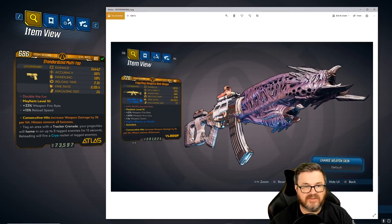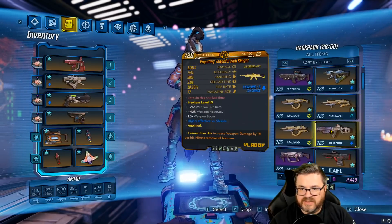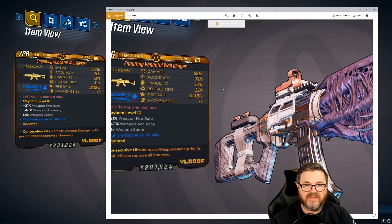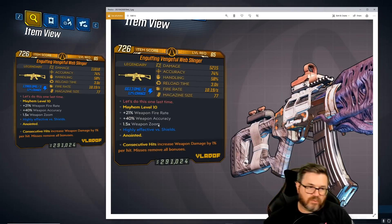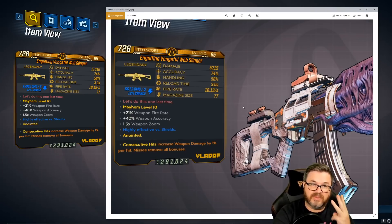The Web Slinger is another one that initially did not get its buff, but they caught the mistake and have since fixed it. The damage was 5,215 and they've more than doubled it to 11,010 damage. Some other stats have changed as well. This is one I felt really needed the buff — you can only get it from Scourge at the very end of the Guardian Takedown. My thinking has always been that if you want people to do the Guardian Takedown, make those final drops 100% worth it.